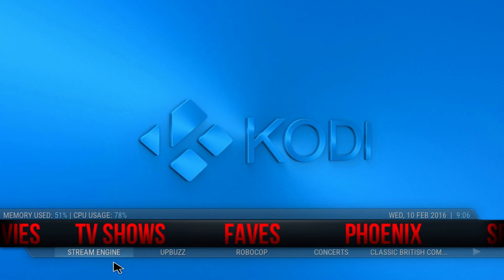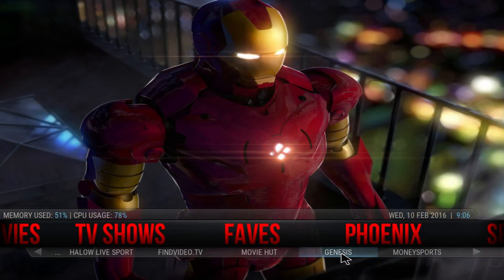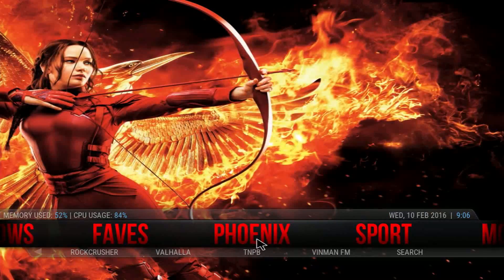If you keep moving to the side you have the Favorites section. In Favorites you have Stream Engine, App Bus, Robocop Concerts, and a bunch of other menus. Keep moving and you have Phoenix — one of the top add-ons out there for TV shows, movies, live streams, and sports.